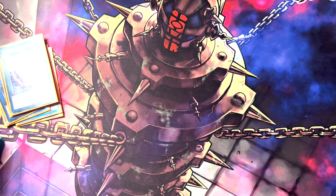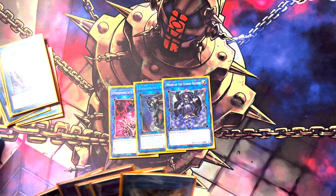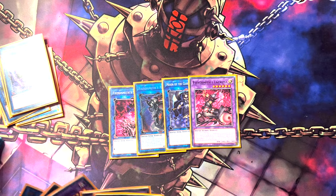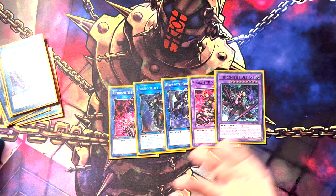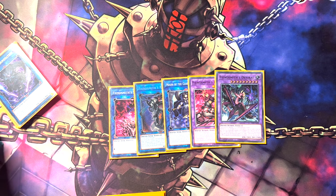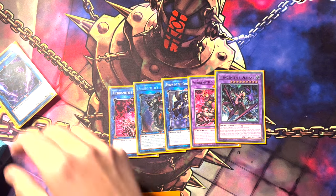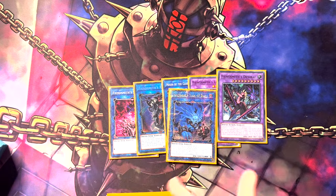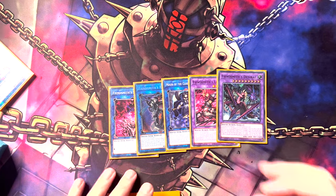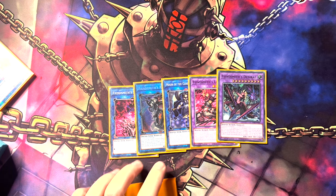Then we've got the Fiendsmith package: one Sequence, one Requiem, Moon of the Closed Heaven to actually get you going, Lachryma, and Desiree. Pretty self-explanatory stuff you'll be seeing in a lot of profiles going forward. Essentially, halfway through setting up your Unchained board you pivot into this, and your end board generally won't have Sequence on the field — you set it up so he's coming back after, which means you're not getting Impermed. The deck is a little more fragile in that sense since the limiting of Shavara, but hopefully it comes back.